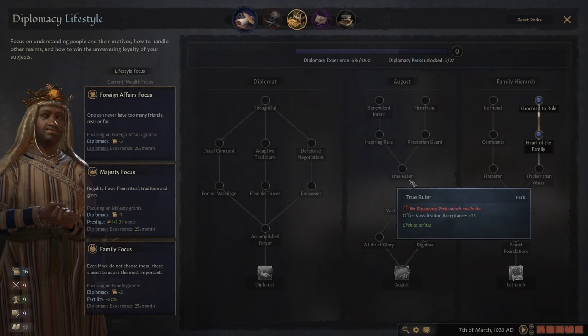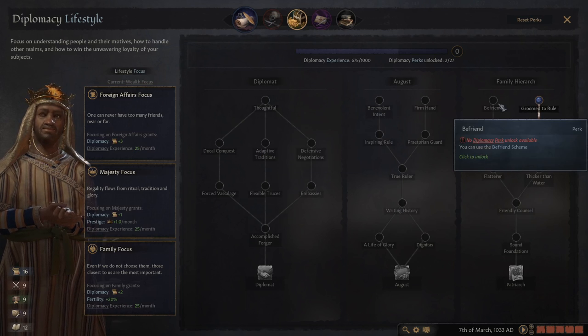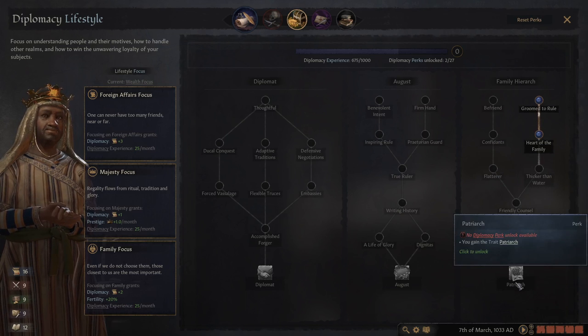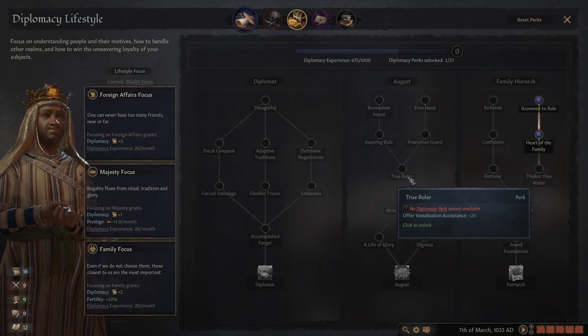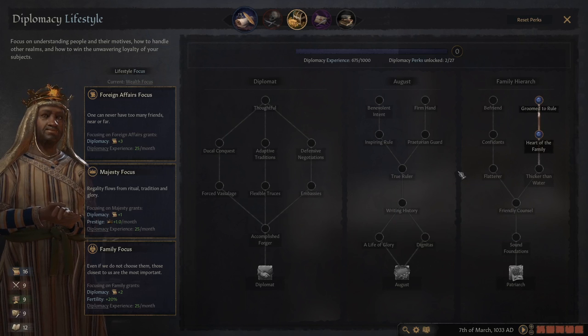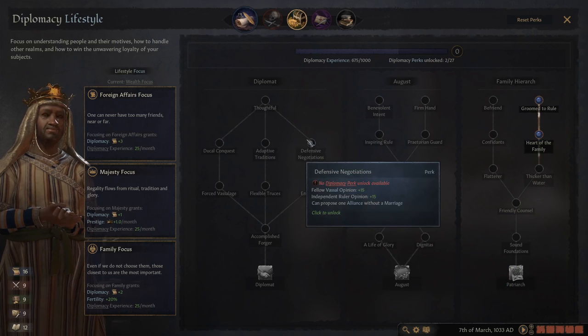For example, under diplomacy we have three trees: diplomat, august, and family hierarchy. The family one is about focusing on your family, which is good. The august one is about ruling — pretty useful. The diplomat tree with 'true ruler' plus vassalization acceptance +25 is amazing if you're trying to unite a region. My king who united the Malian empire grabbed it and I was able to vassalize lots of people.